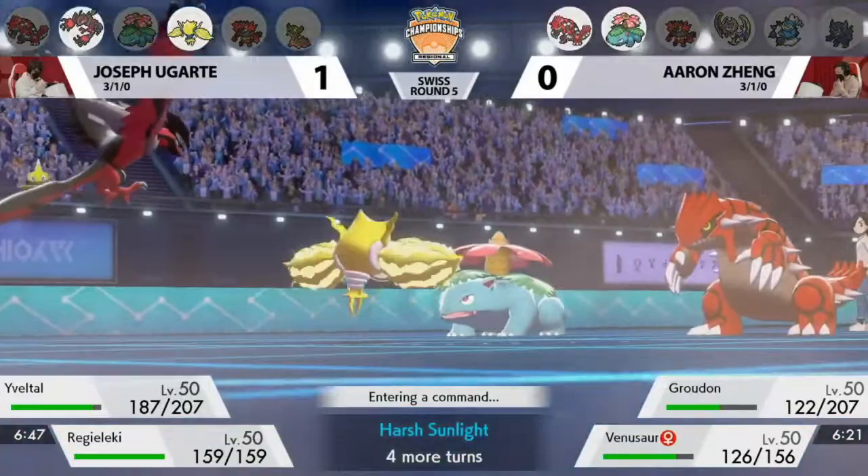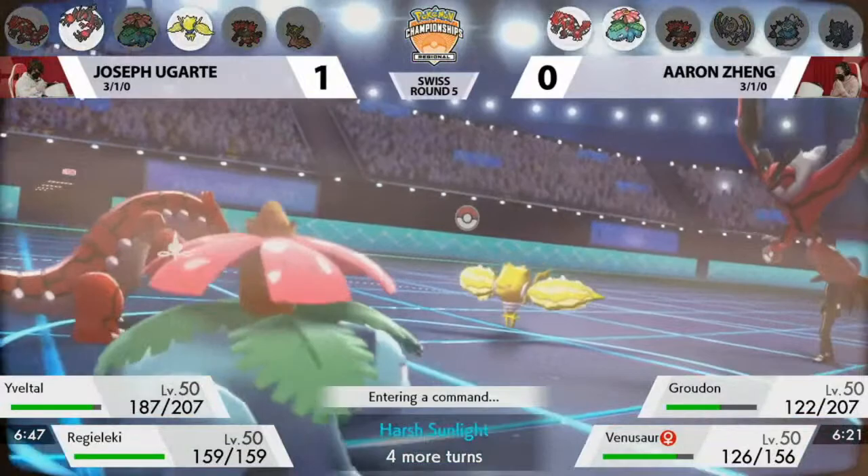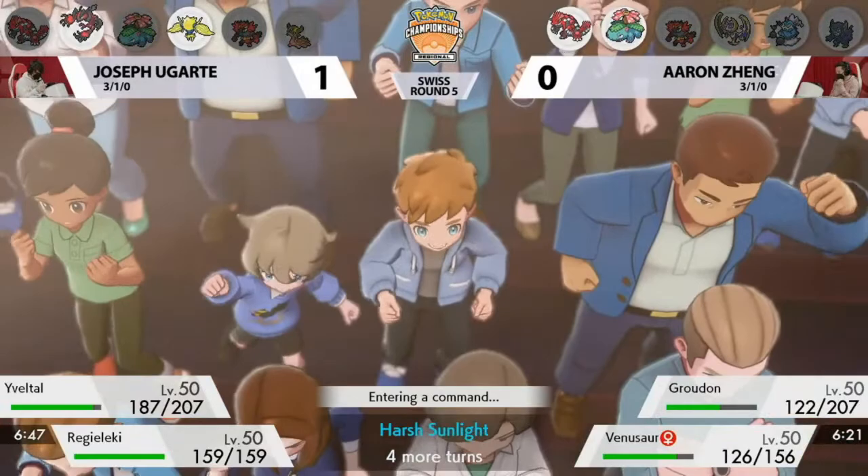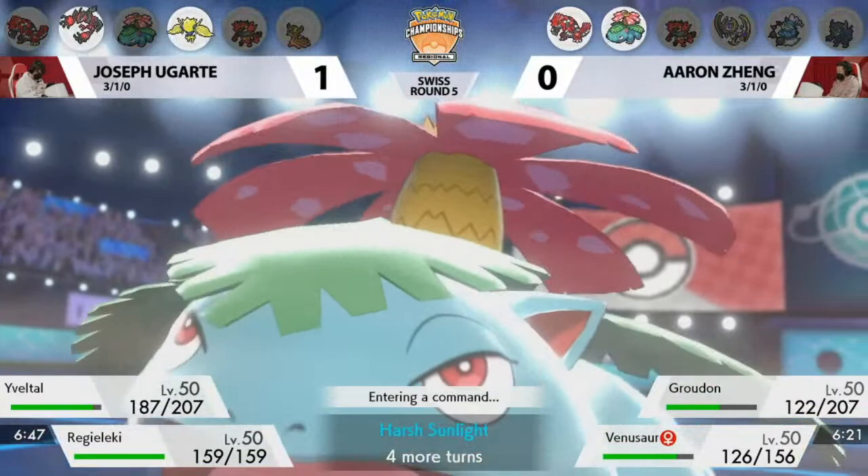Swords Dance coming out — now with Eveltal going so fast, that puts pressure on Groudon, which is not necessarily safe if Venusaur doesn't put pressure back on Eveltal. Aaron has to worry because Venusaur is now slower than Regieleki thanks to the Electroweb. You might have to waste the turn switching out, and that allows Joe to freely attack. You can see Groudon on the right slot, so he can Dynamax Regieleki if he wants to — which is a really strong Dynamax option.